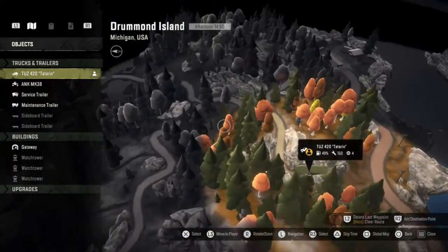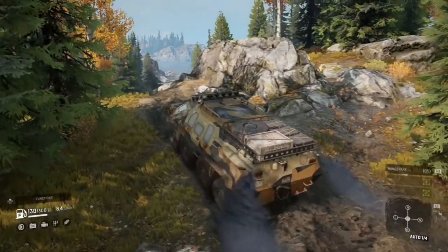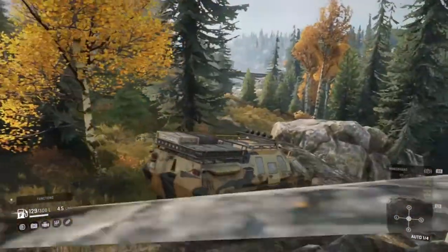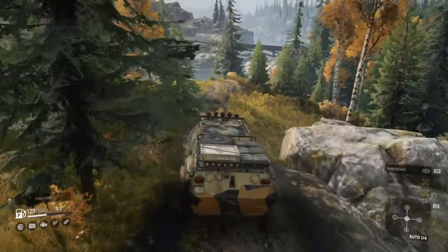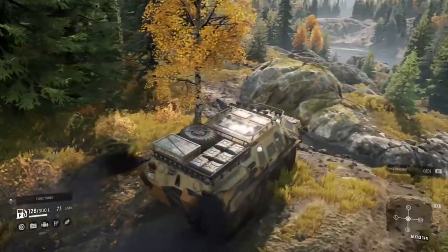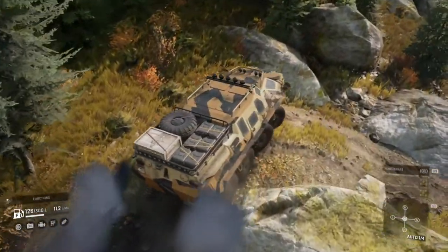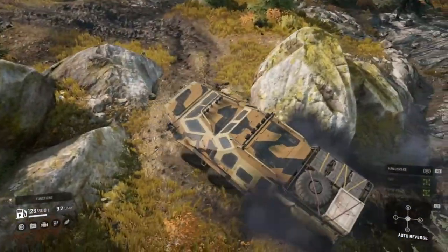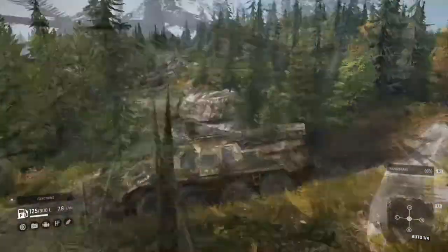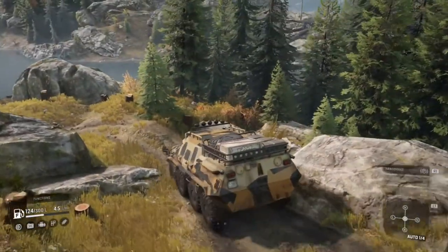We basically just want to follow this road and it leads us to the watchtower. Something quite amusing is that the desert camo on this thing kind of blends into the trees. If you get stuck in a really bushy area it's actually really difficult to see this thing because it is genuinely camouflaged — I thought that was quite hilarious. With the woodland or the red or blue camo it's obviously a lot easier to see, but I like this desert camo livery. It's quite funny that sometimes you just can't see this thing.